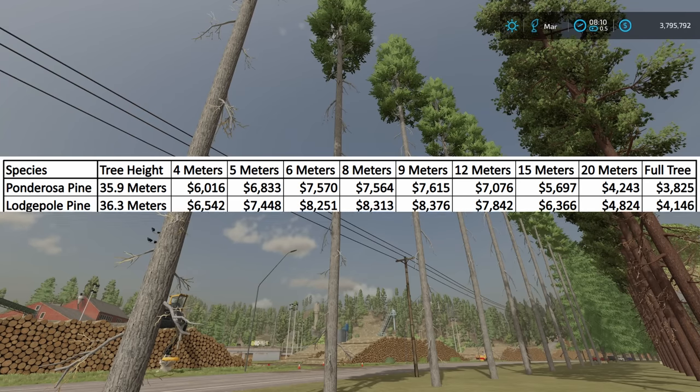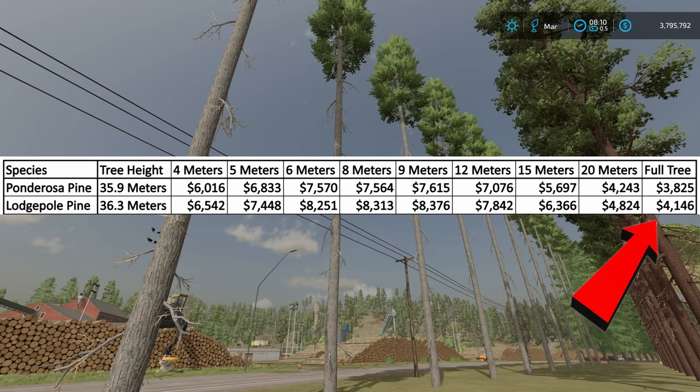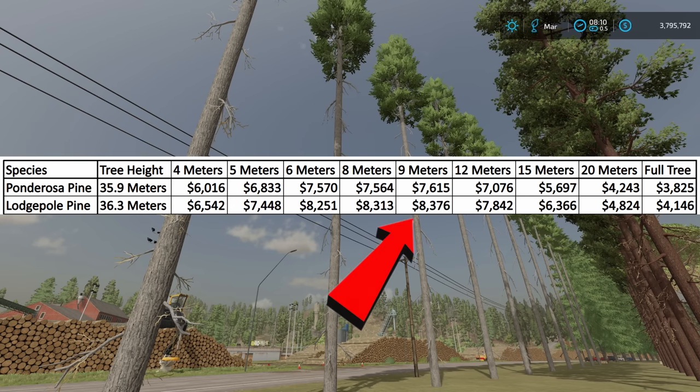Moving on to lodgepole pine: for the four meter logs, I was able to get $6,542 — that's about $500 more than I got with the ponderosa pine. It could have to do with the height of the tree; we're 0.4 meters taller, so there could be just a little bit more there. If you go all the way to a full tree, it's only going to be about $4,146, so you definitely want to cut this thing up into pieces. The best price is once again nine meter logs at $8,376.